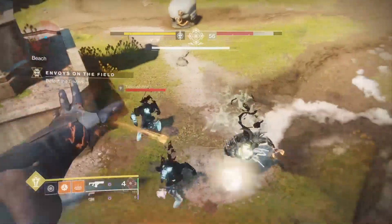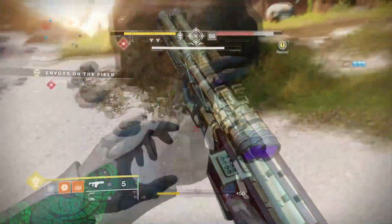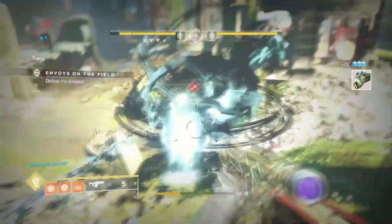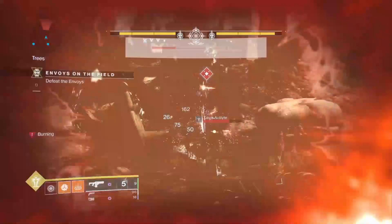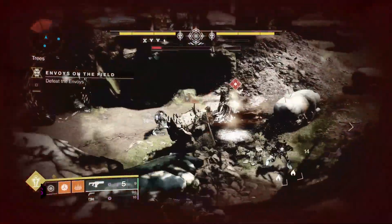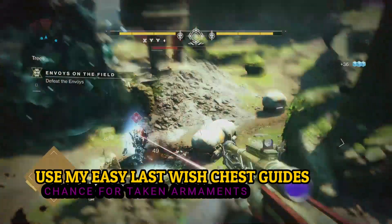Some might ask why use recuperation since you have all these recovery options, rifts, and stuff. It still comes in handy, and the small recharge from orbs just isn't really worth it by comparison. Taken Armaments: get a grenade kill on a Taken enemy and you get heavy ammo. Make sure you call that out and communicate with your fireteam if you need that ammo.